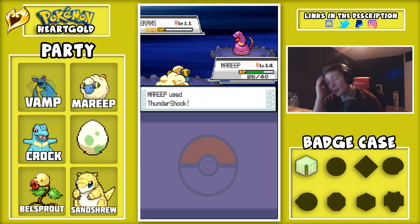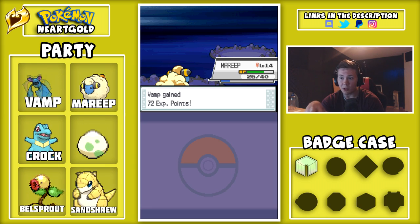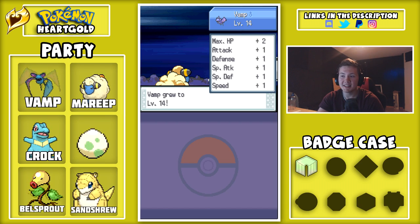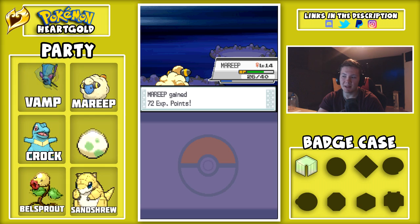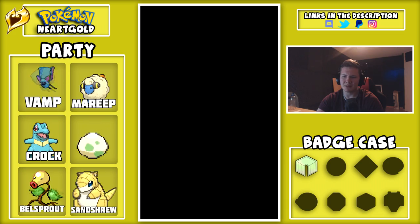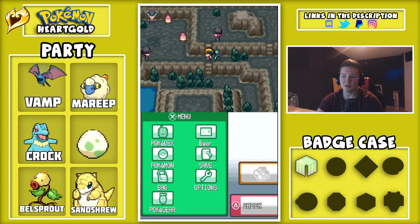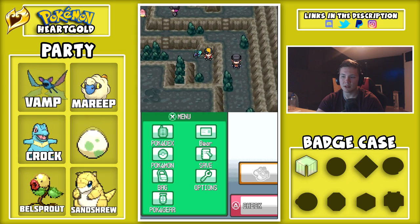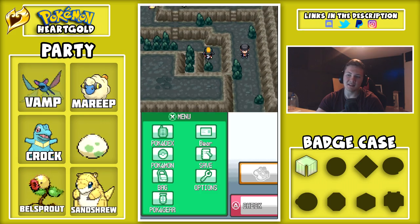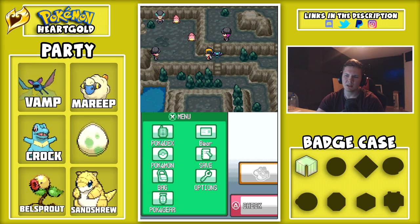Oh right — I can't heal. I forgot about the rule I made. Once I entered the well I had to stay in the well until I beat the whole thing. That's going to be interesting — I think I'll manage, it's like three more trainers. I can't use potions obviously. There's definitely something here — a Super Potion, just in case we need it. Poor Slowpokes, you can see their tails being cut off — normally a little white bit at the end. Watch out, Team Rocket.